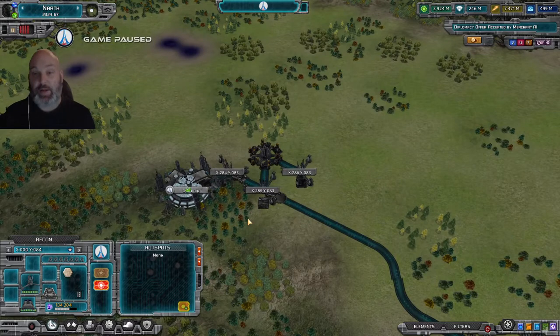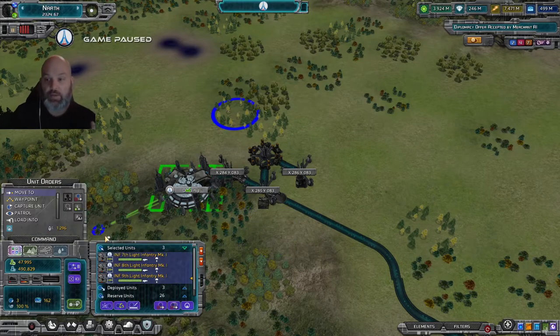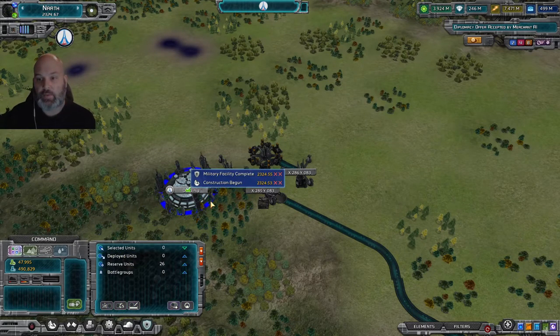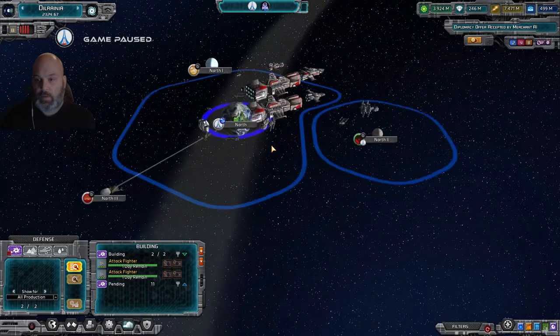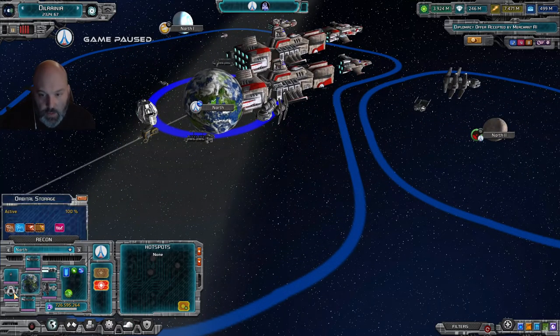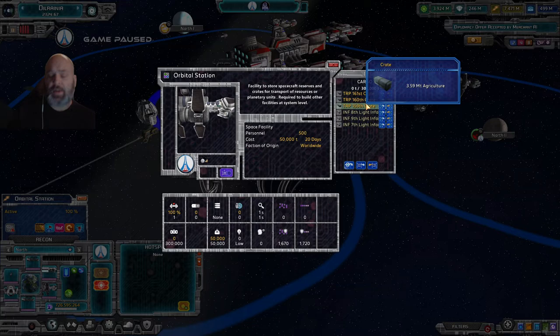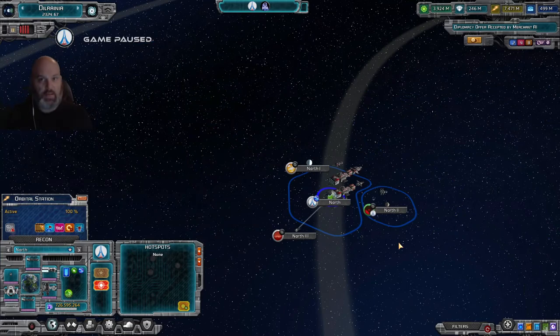That's pretty simple in regards to how to transport units. For example, I have three light infantry units in my capital — you just click and drag and say 'load orbit,' double-click, and momentarily those units will disappear. They are now in our orbital station, which you can see in the recon tab. You can see our three light infantry there. You can also see crates — those are currently set to be shipped out via the merchant data AI.